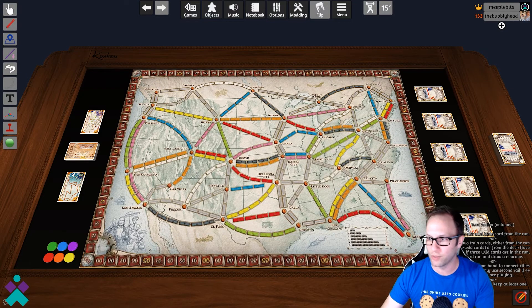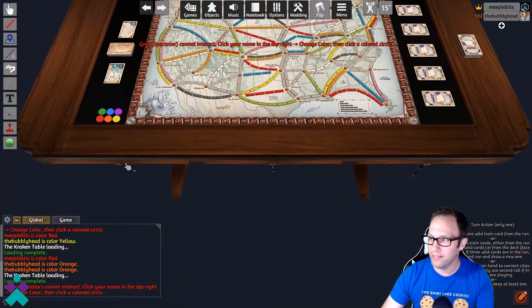I'm joined here by my table mate and we're going to begin. Let's go through the elements real quick. You've got your victory track tokens, you've got your ticket deck, you've got your train deck, and then all the way down here you've got the different drawers for the trains.